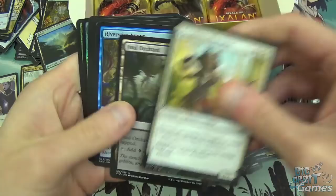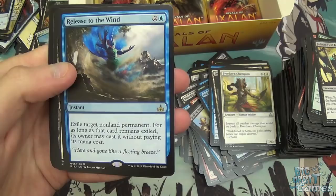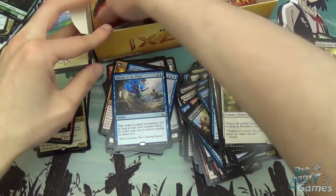Everdawn Champion, Foul Orchard, Riverwise Augur, and Release to the Wind — three mana instant, exile target non-land permanent. For as long as that card remains exiled, its owner may cast it without paying its mana cost. Interesting one. And a foil land — nice.